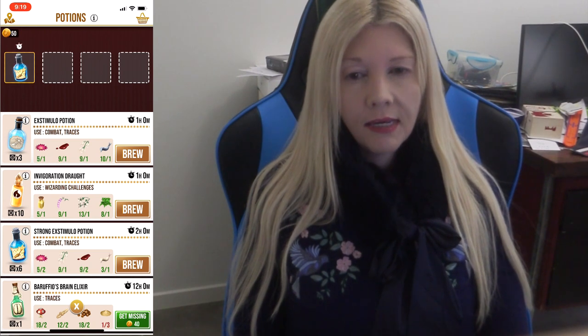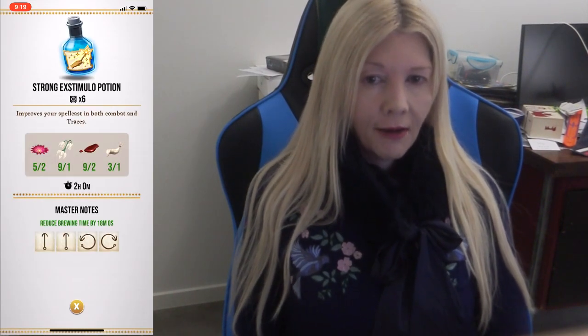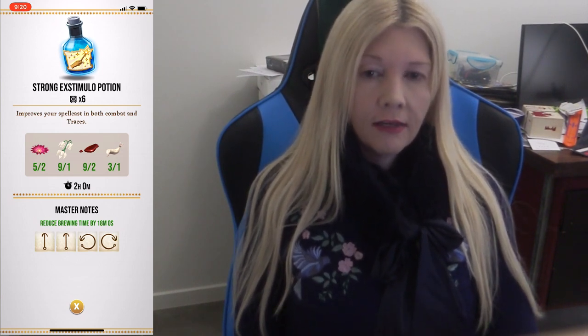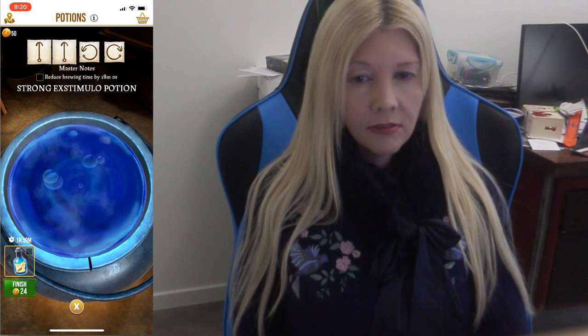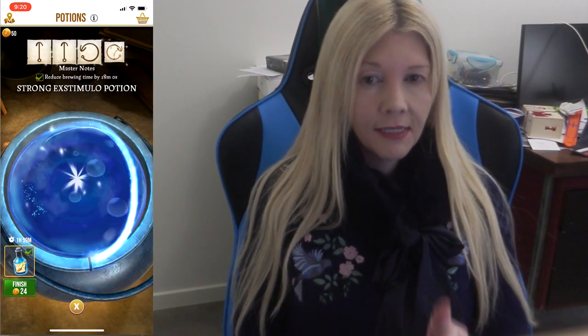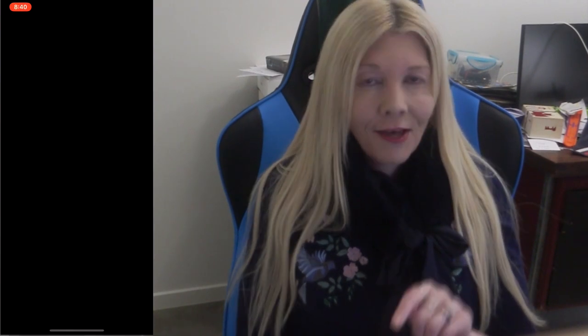I'm just using the one cauldron for now. You start off with a cauldron and there's nothing in your queue. The things you can make are what you can brew, meaning you have enough ingredients for them. I'm making a strong Estimilio potion — I call that the medium blue. There's also a dark blue and a light blue; they're very good in combats, traces, and in the fortress — they make you hit harder. What I'm doing here is entering master notes, moving the ladle in the cauldron, which will shave time off your brewing when completed.